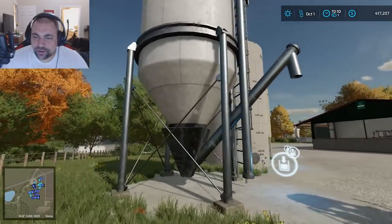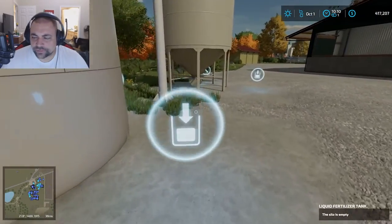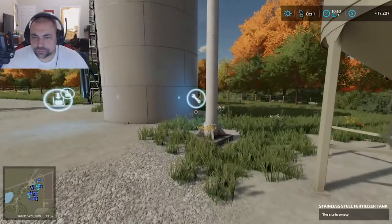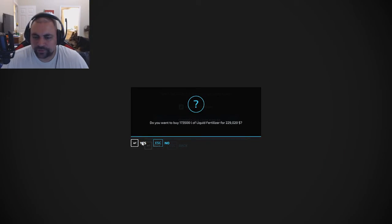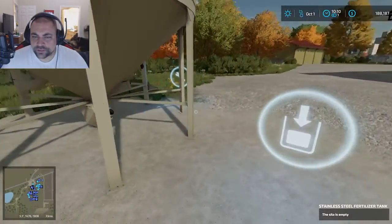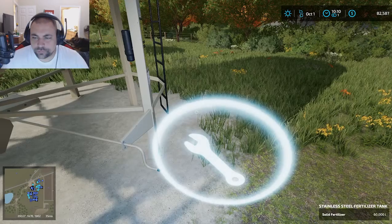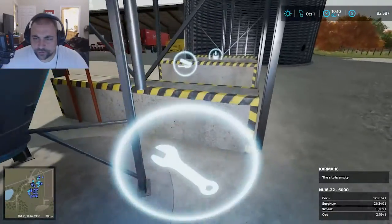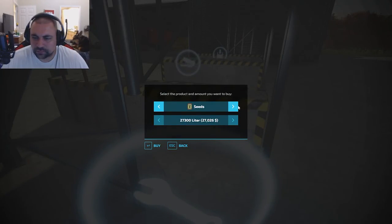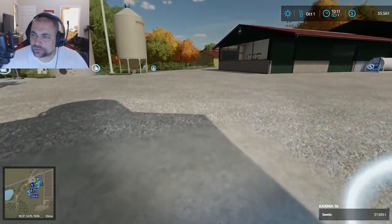This is a mod we have — it's the All Fruits Dispenser. I can get seed here, I can get fertilizer, lime, stuff like that. There's a liquid fertilizer tank — go ahead and fill it. And then this is the dry fertilizer — go ahead and fill that one. And just for fun there's something I can fill here — seed, mineral seed or seed. Go ahead and fill all that. That knocked my money down quite a bit.